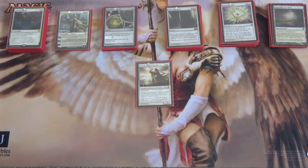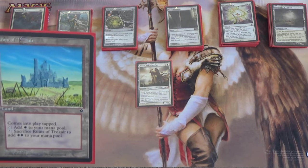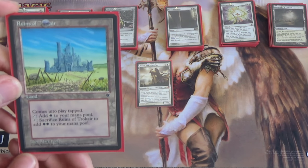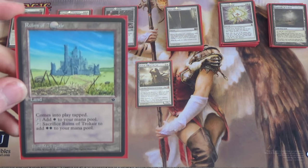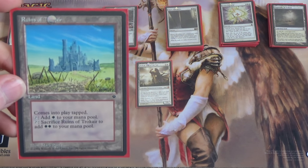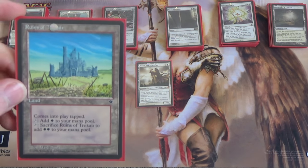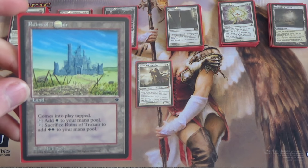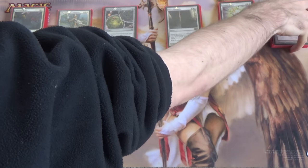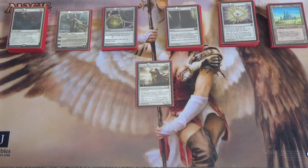Next we have Ruins of Trokair — comes in tapped, makes one white mana, or you can sack it to make two. With Crucible you can recur this, although it's awfully slow. But this is EDH — sometimes getting a little bit of ramp is where you want to be anyway, and it's great to have those consequential plays early on. Next we have Mouth of Ronom — you can add one to your mana pool, or pay four and snow, tap, and sacrifice it to deal four damage to target creature. Which brings up — where are the snow lands? I have 15 snow-covered Plains in here. You should have some snow-covered mana.